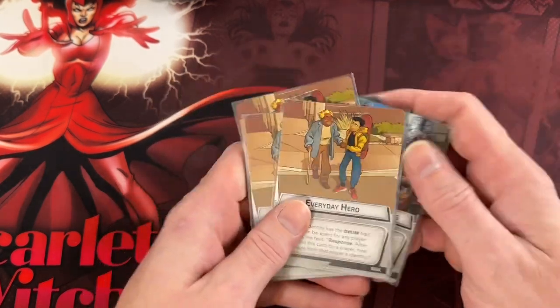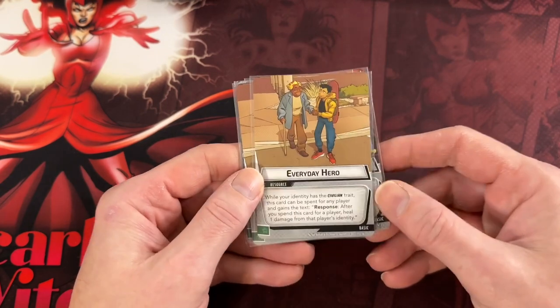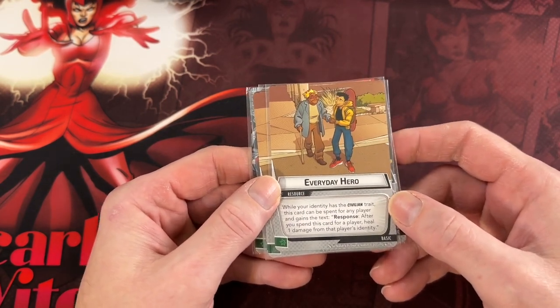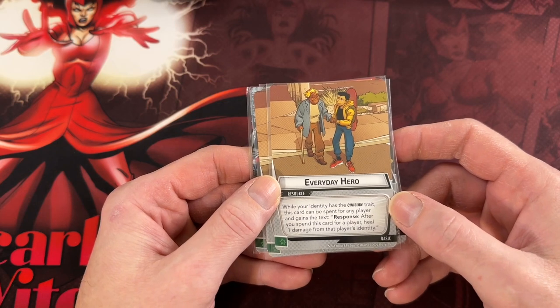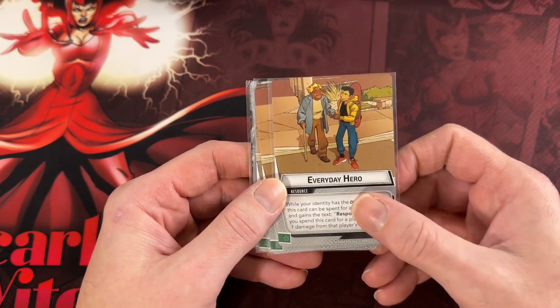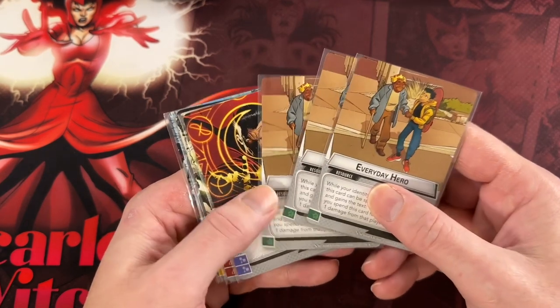There is definitely some talk about whether basic is too good, too universally useful, and that could be true of basic in general — there are a lot of cards here that see a lot of play. I'm not here to say whether that's good or bad. It could potentially affect variety, but it's also up to you to decide if you want to include Nick Fury in every single deck. You are free to make those choices, so it does limit creativity to some degree, but only if you let it. The only other basic resource we've seen so far is Everyday Hero, which came with Nova — an interesting card that in multiplayer you can actually use to spend resources for another player, and you have to heal a damage from them.